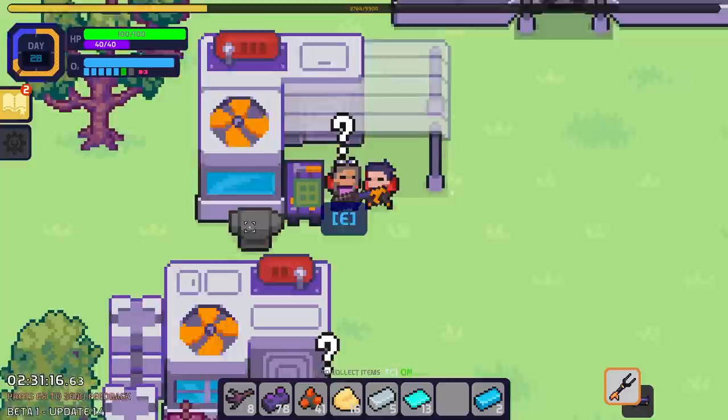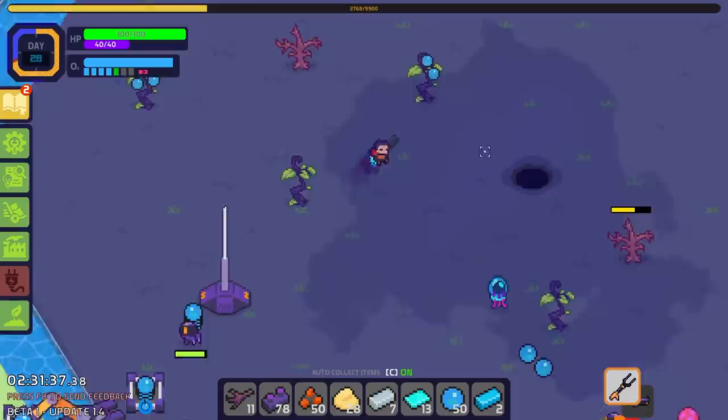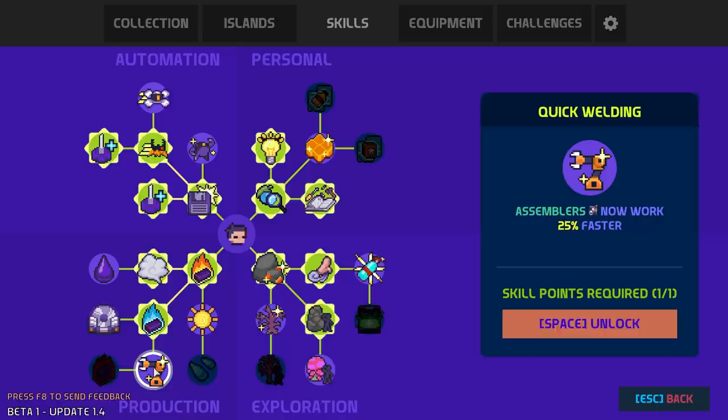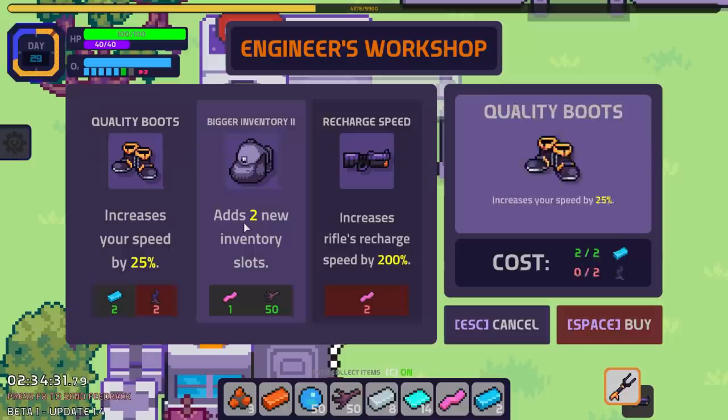I want both: plastic for better rifle recharge, and then inventory slots — just waiting on the bacon as always. I'm finally ready to use an upgrade: we're going to have our industrial refineries working 25% faster, which is huge. Before doing that, we're going to have the electric furnaces also working faster — I didn't realize I didn't already have that. I can also have assemblers work faster, but I don't want that right now.